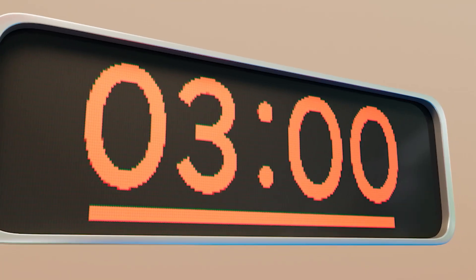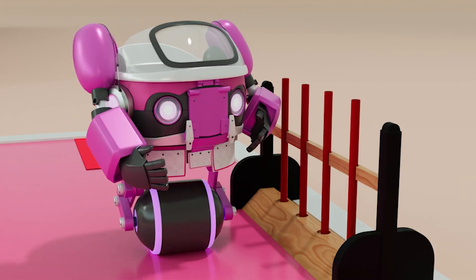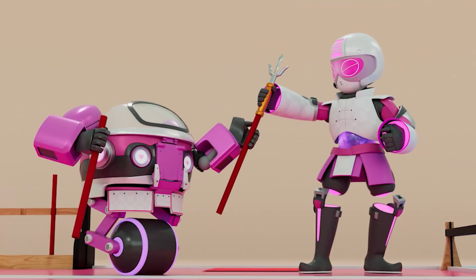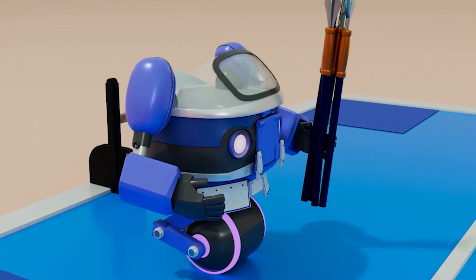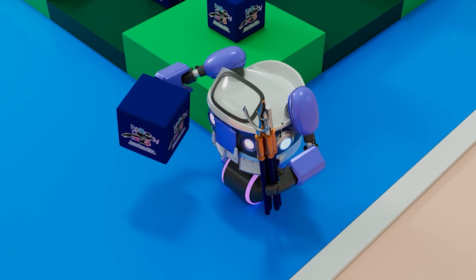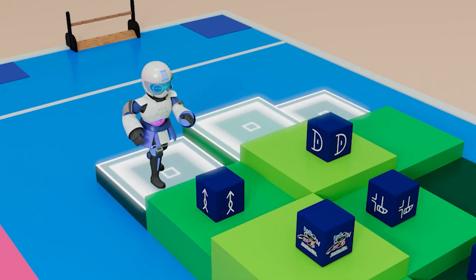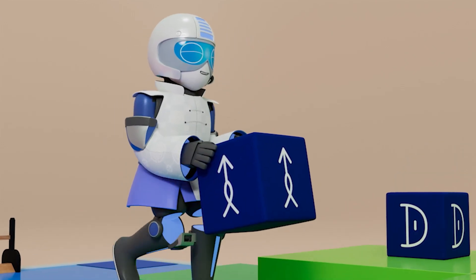When the gong sounds, the 3-minute competition begins. The robot's task at the martial club is to assemble weapons — each assembled weapon earns 10 points. Afterwards, in the Maihua forest, the robot's mission is to collect Kung Fu scrolls. R1 can move freely along the pathway, while R2 must enter the forest through the designated entrance and can only pick up Kung Fu scrolls immediately adjacent to it.